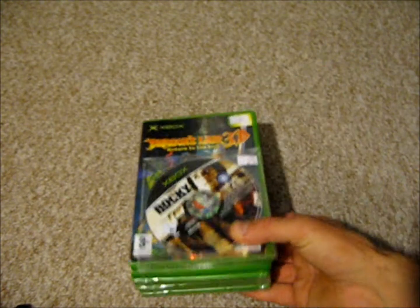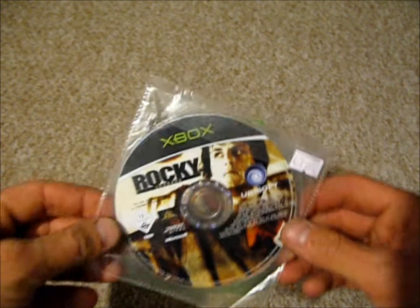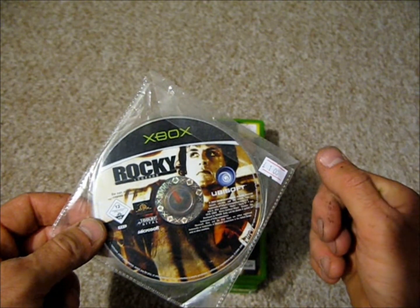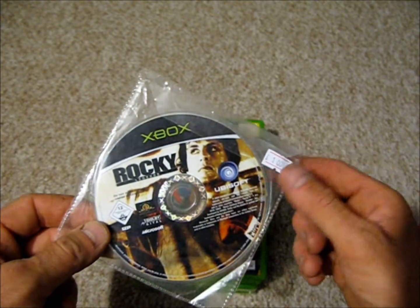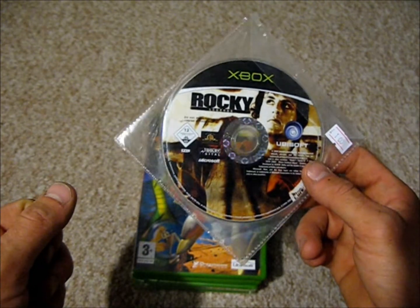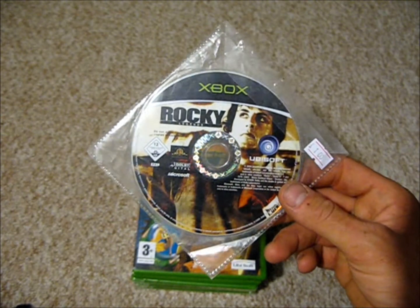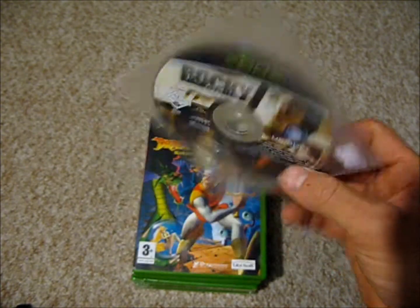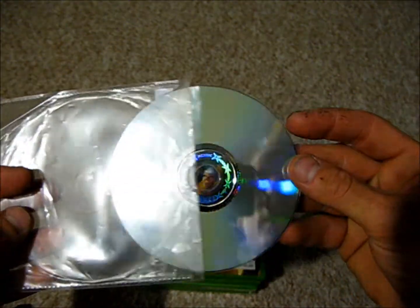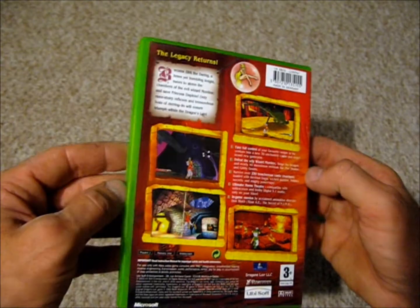There are some more Leicester Market purchases now, but from a different store. All these came in at £12. The first one's Rocky Legends — just the disc — but this is the disc I actually got. I think I bought the game from this guy before, but he gave me the box and the instructions without the disc. I managed to get that for a pound. I'd rather just buy the disc than argue about it, to be honest.